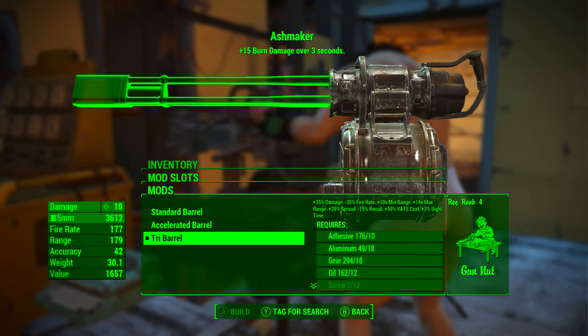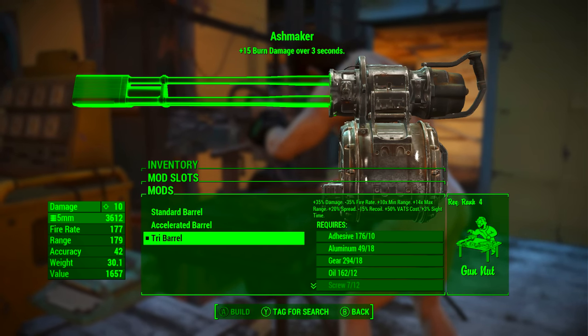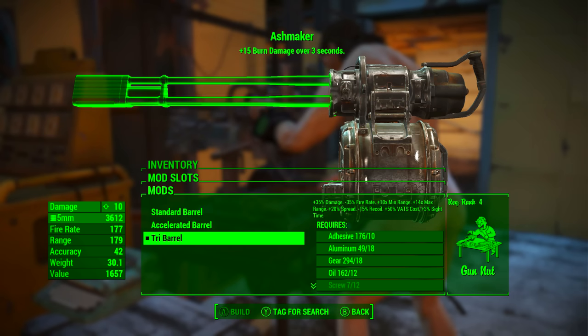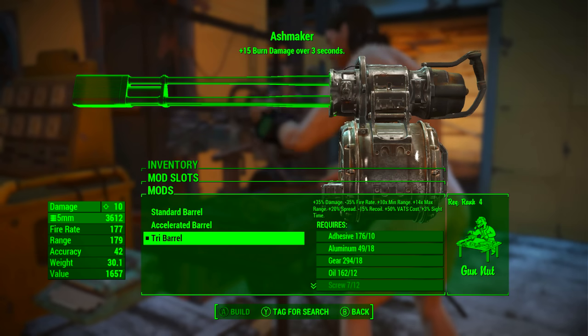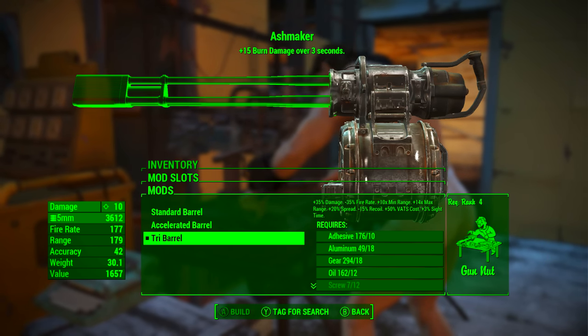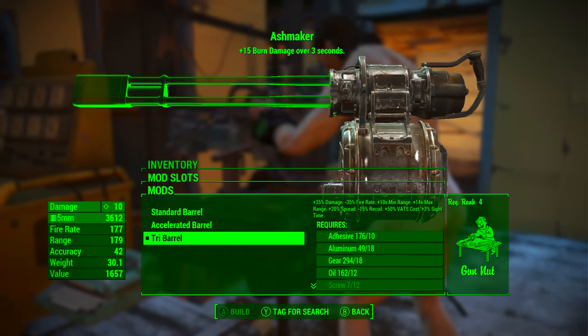In the first slot I'm going with a tri-barrel. This increases damage by 35%, reduces the fire rate by 35%, adds 10 times minimum range, adds 14 times maximum range, increases the spread by 20%, reduces the recoil by 15%, increases VATs cost by 50%, and increases sight time by 3%. But it will help us preserve our ammunition reservoir.